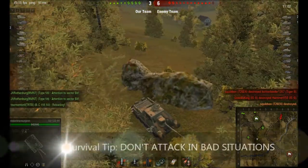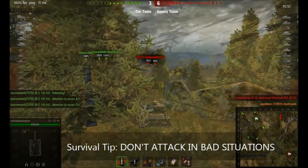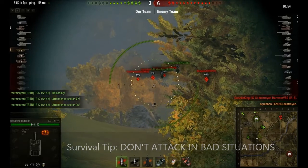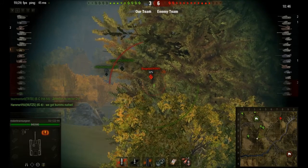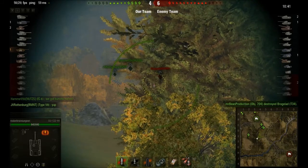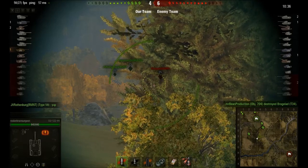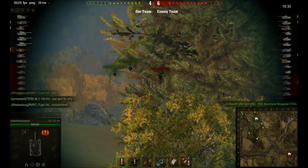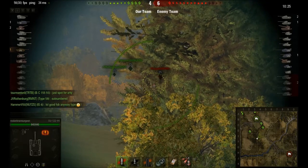One of the bigger keys to surviving that's not exactly a tactical tip is: don't attack into a bad situation — that's more of a strategic idea. Right now we're down 3–6. I don't have anyone with view range in front of me, which means combined with the poor view range of this tank and the fact that I'm in a Tier 9 battle at Tier 7, I really can't push forward. But a lot of people do — they'll simply lose patience and move forward in front of their team. This is the period of time where you just have to buckle down and defend even harder, and wait for developments to improve.